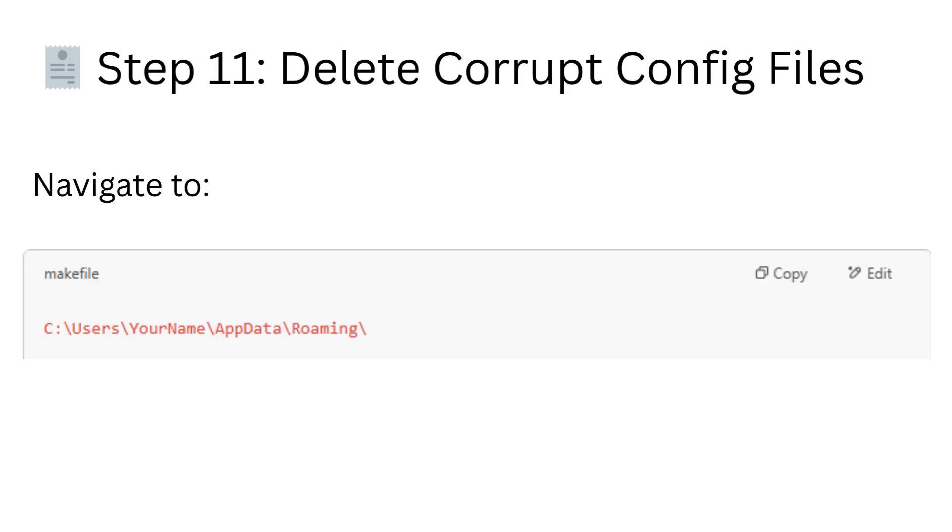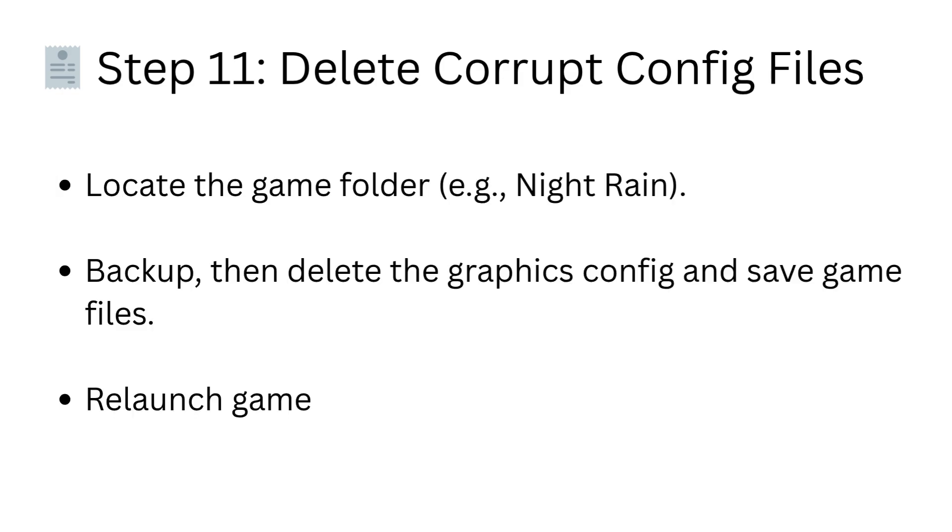Step 11: Delete corrupt config files. Navigate to C:\Users\[YourName]\AppData\Roaming. Locate the game folder (e.g., Night Rain). Back it up, then delete the graphics config and save game files. Relaunch the game.